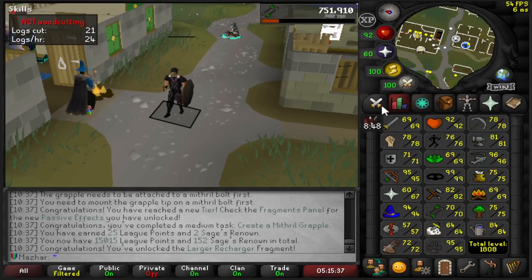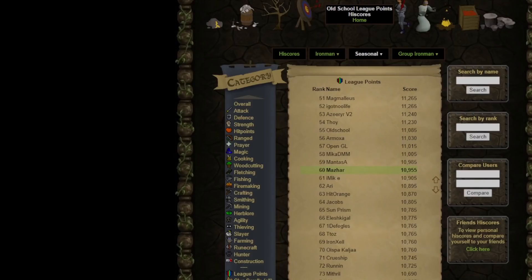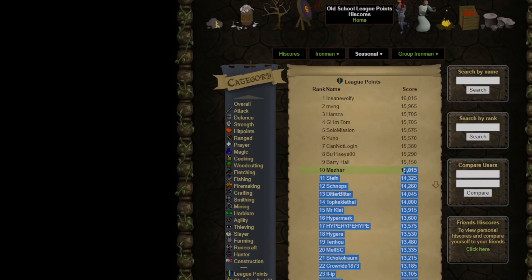This is my highscore page right now. I'm going to log out and refresh the highscores — I jumped all the way from rank 60 to rank 10. 10th person with 15k points, 10th person to the 7th relic.